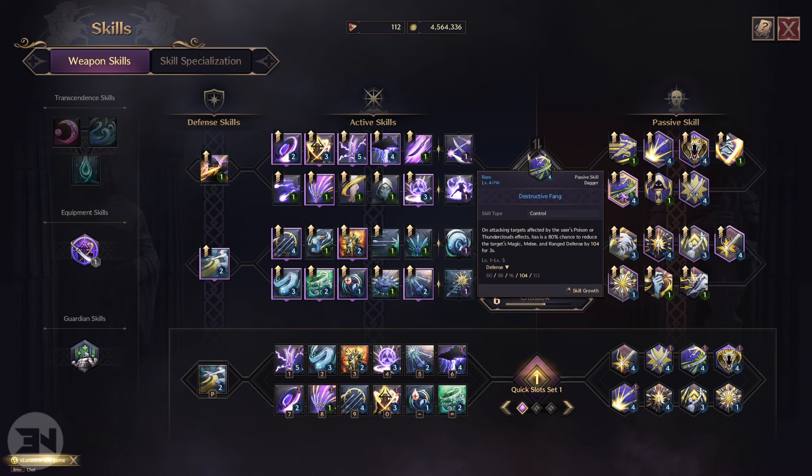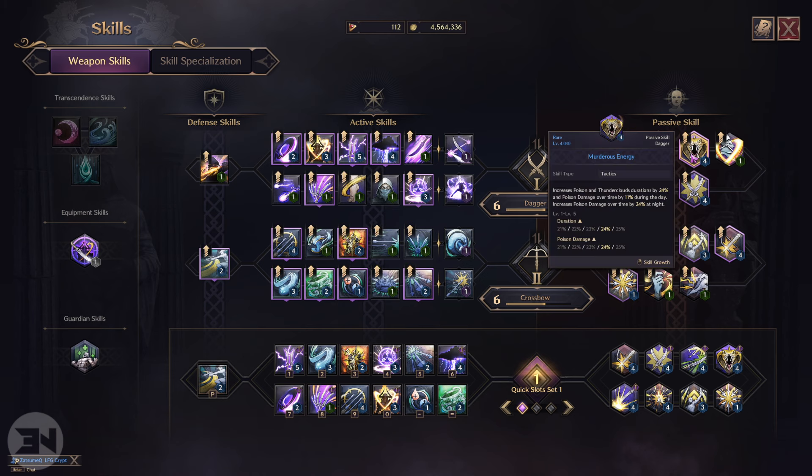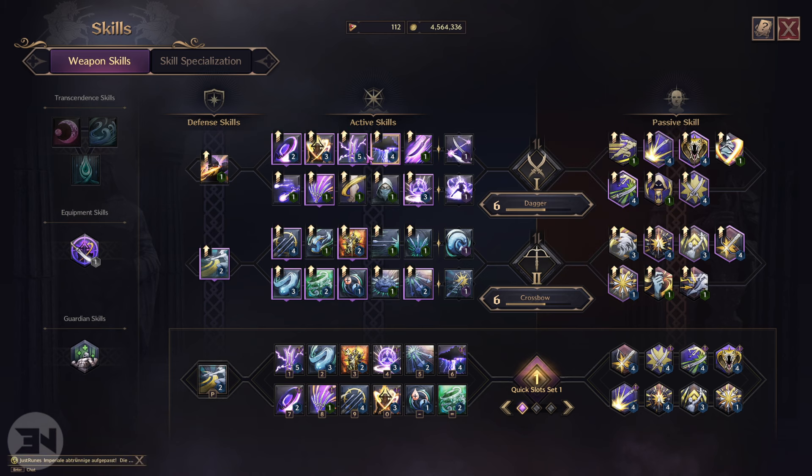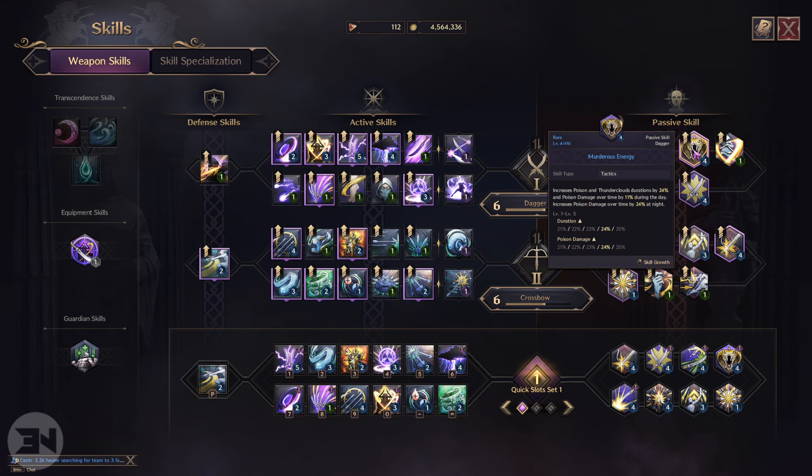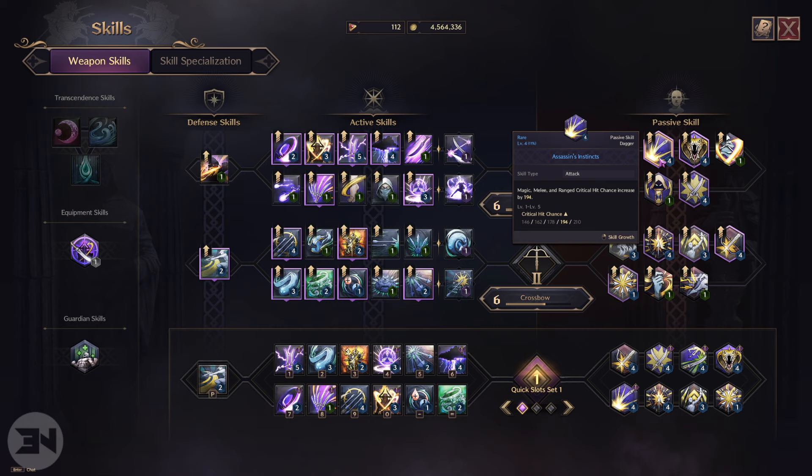The passives were complicated — I went through a bunch of different ones, transferring skills backwards and forwards, and I think I've found a nice setup. The first passive increases bonus damage by 10 and stamina regen by 3.6 — definitely worth it. Then there's one that increases critical damage by 14.4 percent — with DPS you just want more damage. Then Destructive Fang: on attacking targets affected by the user's poison or Thunder Cloud effects, it has an 80 chance to reduce the target's magic, melee, and ranged defense.